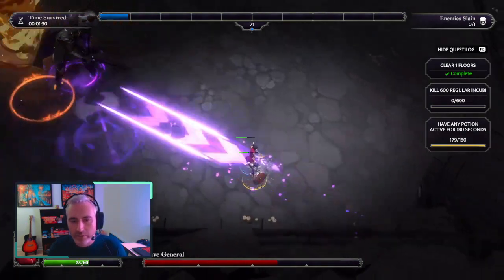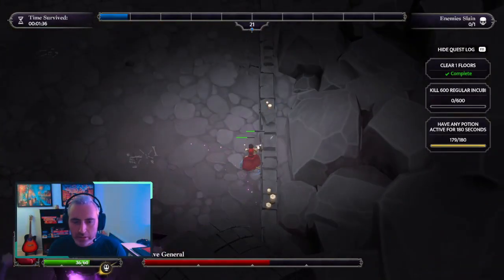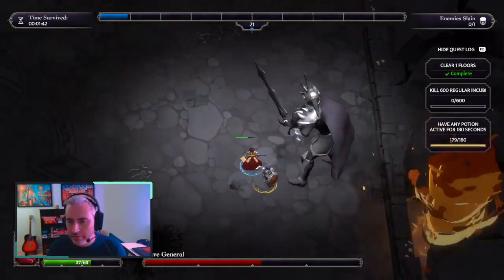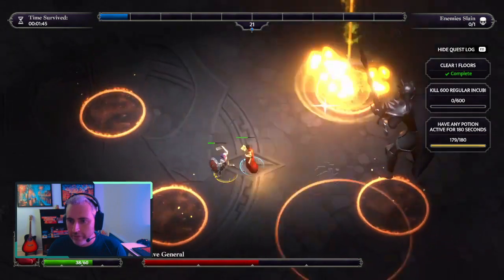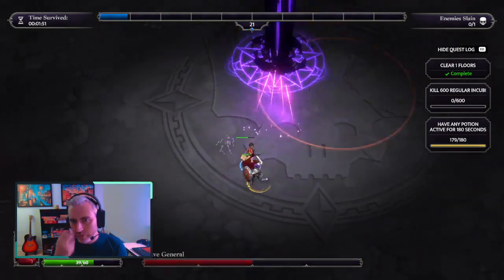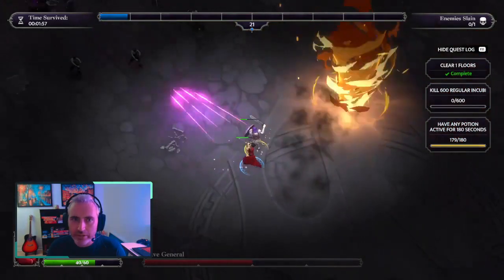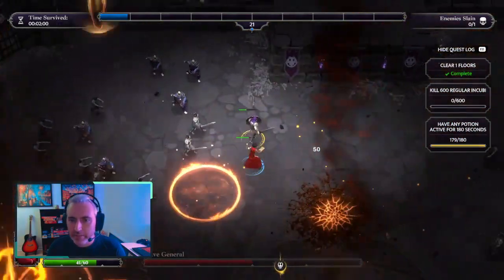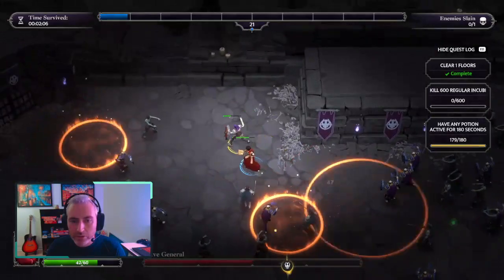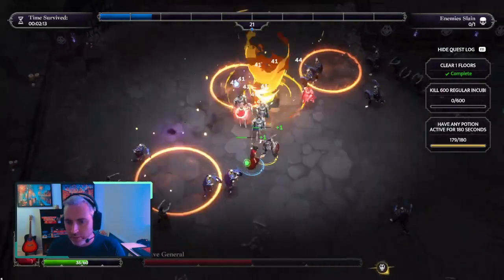I still do have my freeze time, which is my ultimate. I just have to press Y on my controller to activate it. That can be quite useful to either attack or evade a lot of enemies. Most people are gonna use it to evade because everything's frozen and you can just move where you want. But you can also use it proactively to position yourself right next to the enemy you want to kill with the wizard.